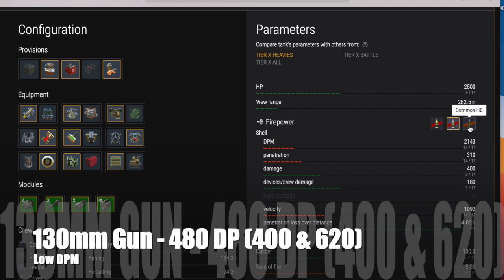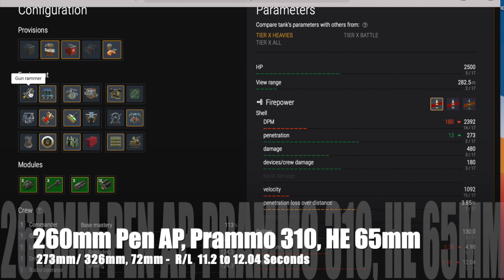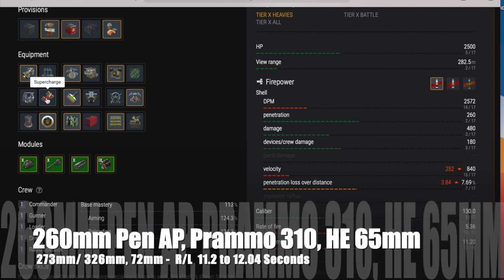The gun is a 130mm and you get 480 damage with AP rounds, 400 with the APCR premium round, and 620 with HE. It does have relatively low DPM — if you look at the figures, DPM is pretty low for tier 10. You get 260mm of pen with AP; the APCR is a kind of reinforced-head AP giving you 310mm of pen. HE gives you 65mm of pen.